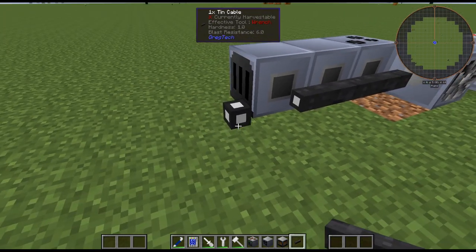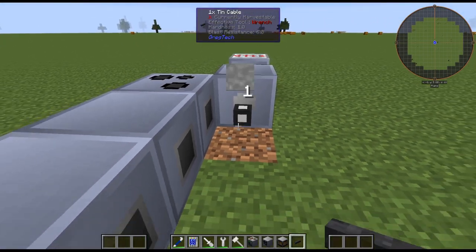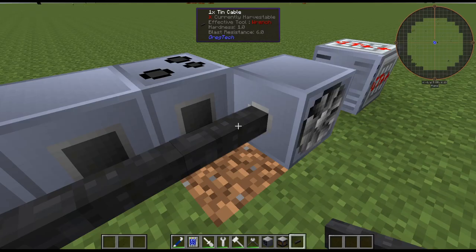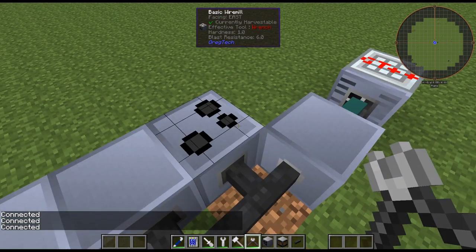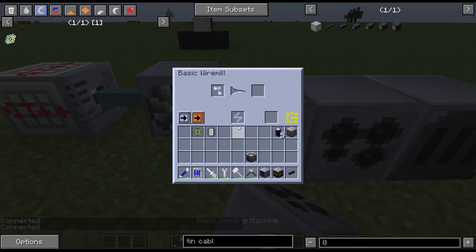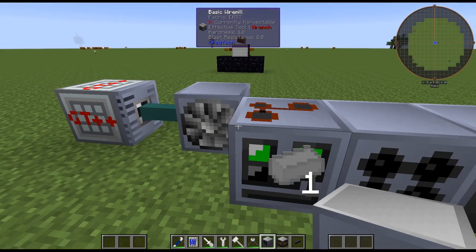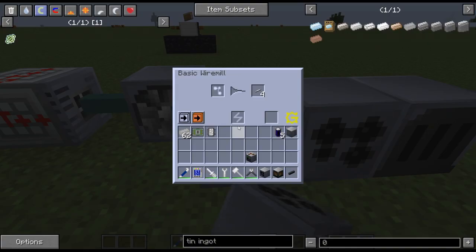If you right-click on the end of the cable it'll automatically connect. If you right-click anywhere else it will not automatically connect, which is pretty cool because you don't want stuff automatically connecting — you might get some explosions. For the wire, you actually need a wire cutter, which works similar to the wrench with the fluid pipes — just right-click where you want the thing to connect. So we've connected our machines directly to the steam turbine. In the case of the wire mill, you can just throw some tin ingots in there and it will start producing tin wires. The steam turbine is consuming some steam and outputting the power.